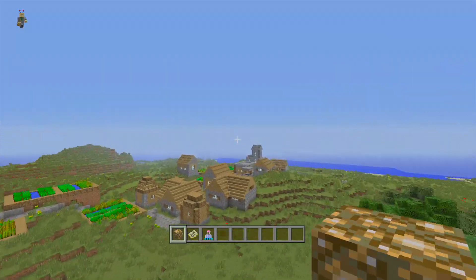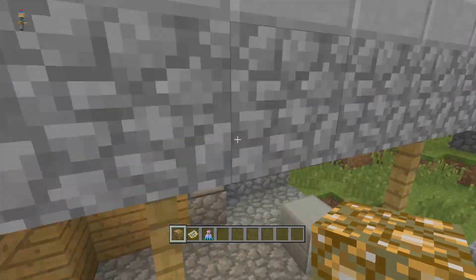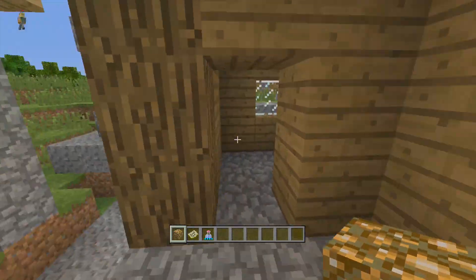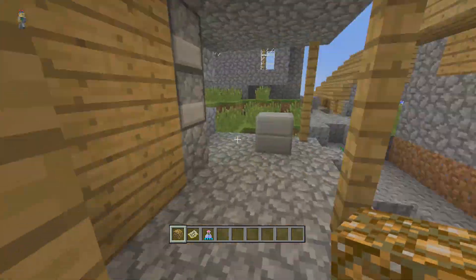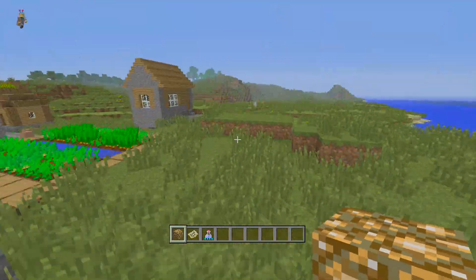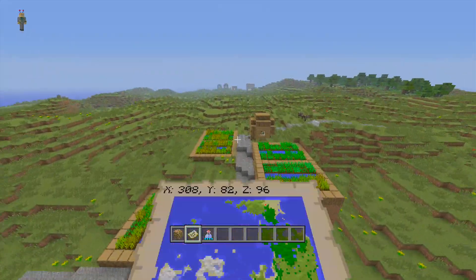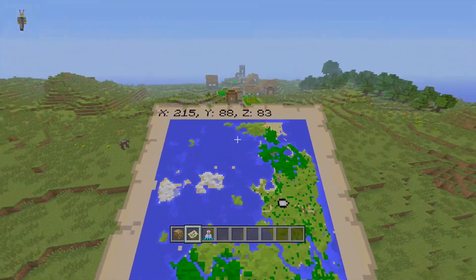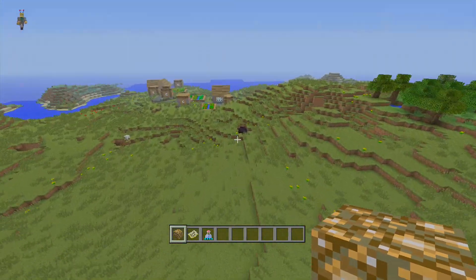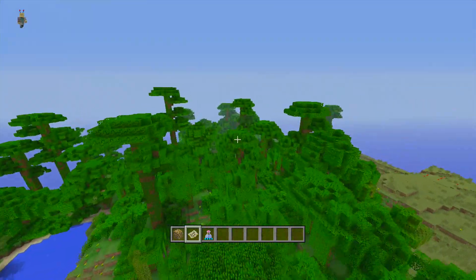If you head to the north you'll first find yourself at a village. This has a blacksmith chest and it's probably one of the better blacksmith chests I've found in a while, because what it contains is a freebie diamond, six obsidian, an iron chest plate, and an iron helmet. So armor, diamond, and obsidian - all three of the best things together, which is always nice. There's also a yield of crops, and there's a second village there if you want more crops and more trading. They're pretty close together so you could probably fuse them, which I always thought was cool.